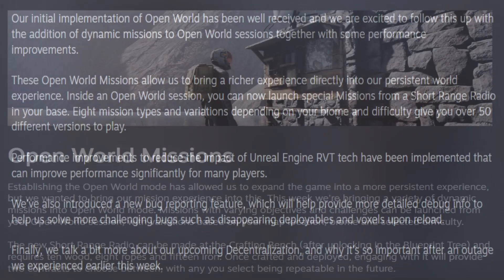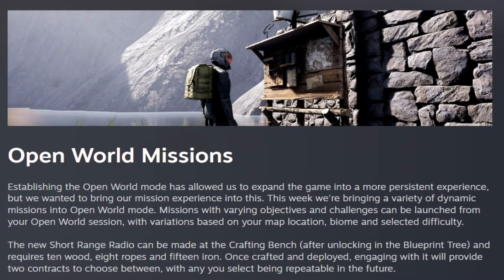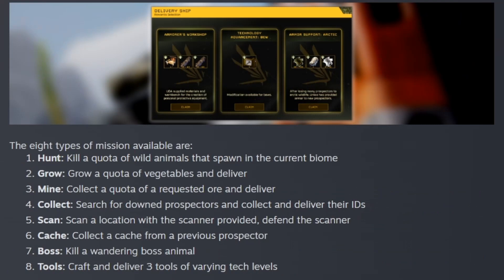This week adds open world missions. Establishing open world mode has allowed them to expand the game into a more persistent experience. They're bringing dynamic missions to open world mode, and the missions vary in objectives and challenges that can be launched from your open world session. There are variations based on your map location, biome, and selected difficulty. You can now make the short-range radio from the crafting bench after unlocking it in the blueprint tree — it requires 10 wood, 8 ropes, and 15 iron. Once you craft and deploy it, you can engage with it and it will provide two contracts to choose between, with any you select being repeatable in the future.